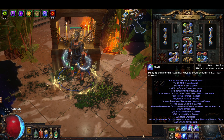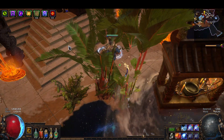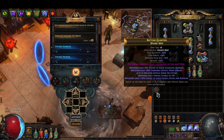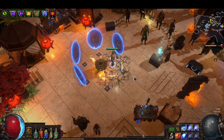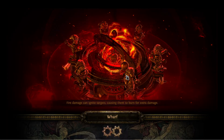Anyways, I was gonna run a map, show you guys the clear, and then kind of explain my gear choices, my passive tree, our cluster jewels, and then why we go Inquisitor for our ascendancy.